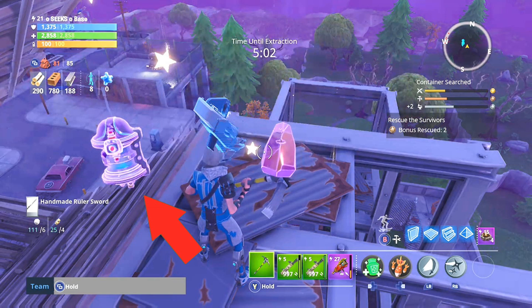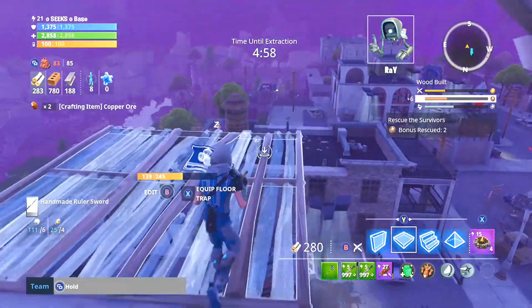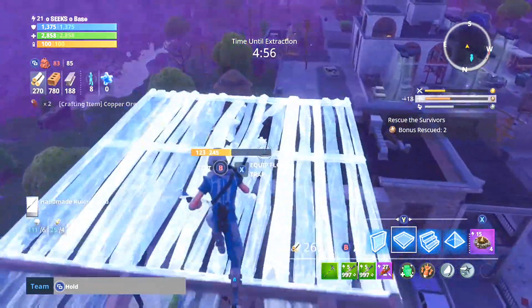The power cells are used to upgrade a lot of stuff, a lot of guns. So take advantage of this, check the chests, save the survivors, and you'll be alright.